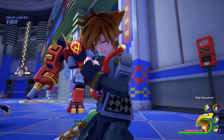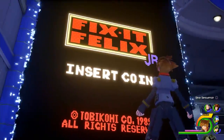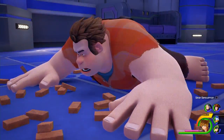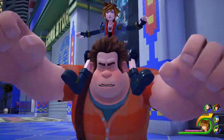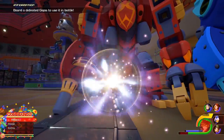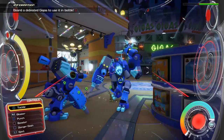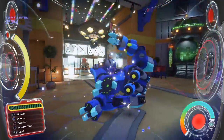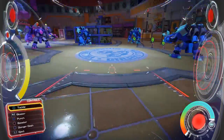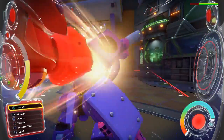Speaking of, you can probably expect Kingdom Hearts 3's story to have just as many mind-warping twists and turns as all the games that got us here. The main gimmick in Galaxy Toys is the Gigas mech, a giant robot action figure that Sora can pilot once the heartless driver has been neutralised. And it's a real treat getting to dash around in a big old robot, firing lasers and punching enemies in a first-person perspective — it also helps keep the combat feeling varied so you don't succumb to mere button mashing.